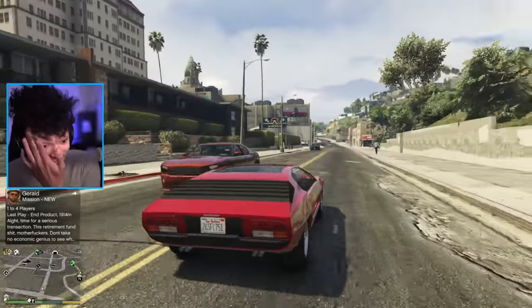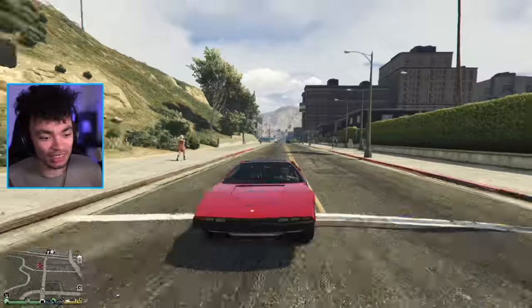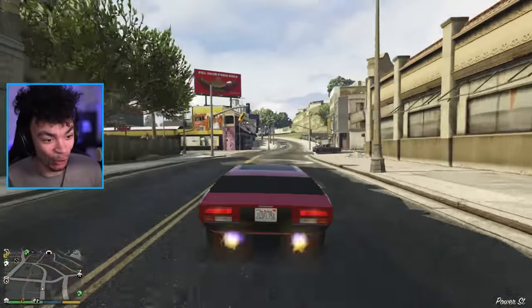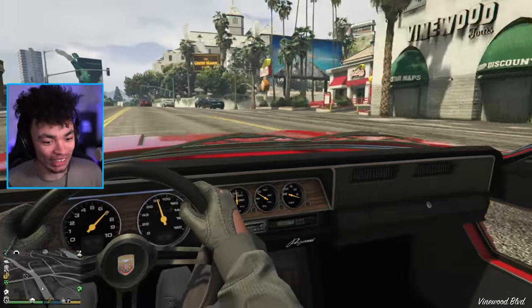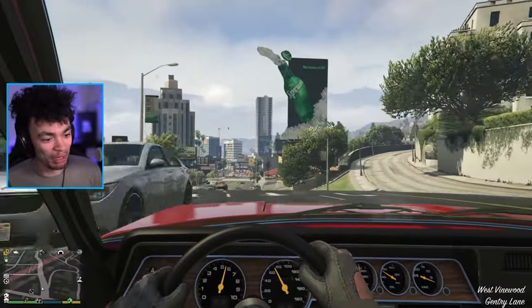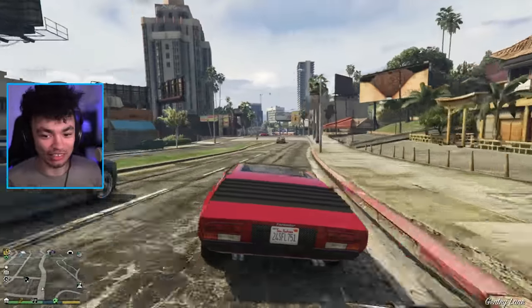Let's start trying to see if this can be customized. We can at least change the color, and hopefully put a big spoiler on top. The interior is very classic supercar — very, very cool. I like that you can actually see through it; they probably took inspiration from the Zentorno.